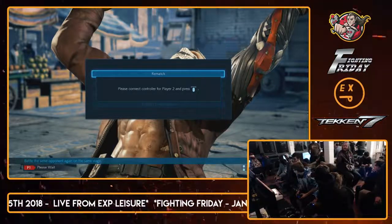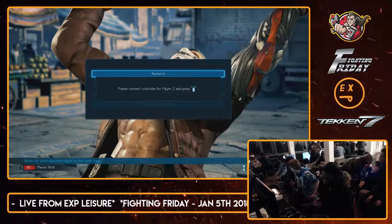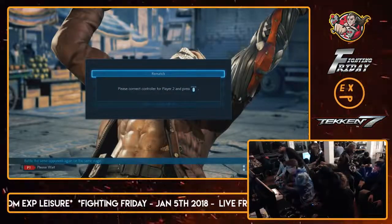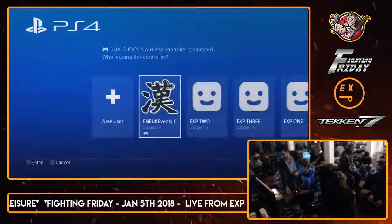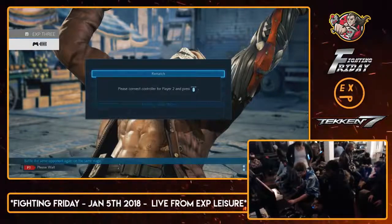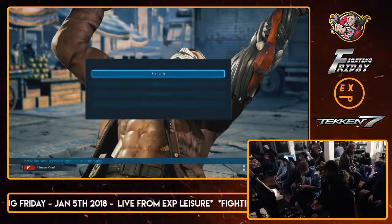Next up we have Lucas - Pun Life. Now Lucas is a Claudio player. A filthy, dirty, stinking... He's a Claudio player. I mean, if you play a lot of characters - Ling's a dirty, stinking Ling player. She is, she's horrible, she's really horrible.